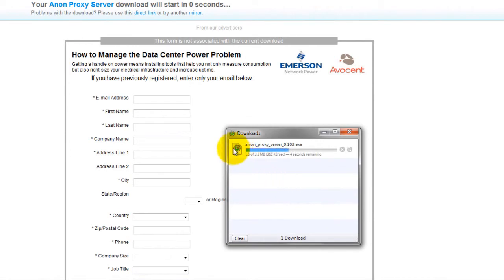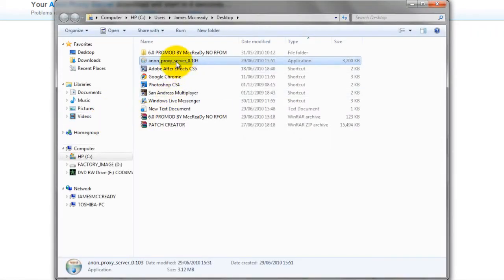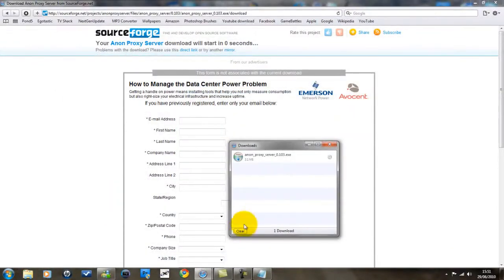Just hit the save button, let it download. It's quite a fast download, it's not a big file — only 3 megabytes. Just waiting for this... thank you. Alright, just got to pull this onto my desktop — it already is on my desktop.